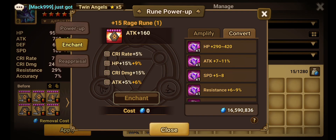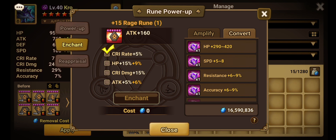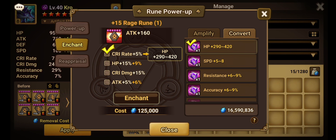Enchanted gemstones — otherwise known as gems — are items you can use to change a substat on a rune as many times as you'd like. While you can change a substat an infinite number of times, you can only change one. So I could click on a crit rate substat and, as long as I have the gems, continuously change it to whatever substat I'd like. But once I pick a gemstone and click enchant, I cannot switch the other substats — like HP, crit damage, or attack.